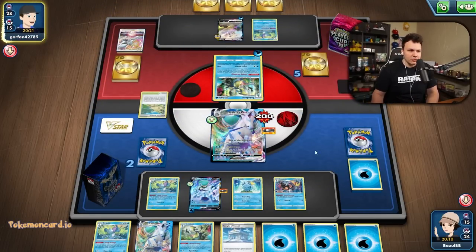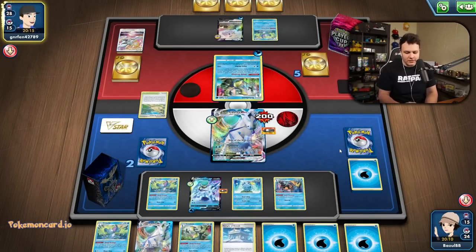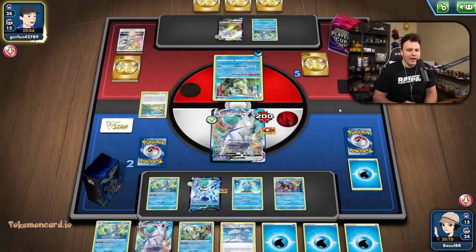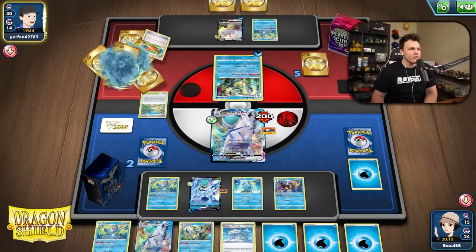Two Cross Switchers would be good here — or even just Boss's Orders would work as well. But if I wasn't able to get this energy in play ahead of time, I'd have to rely on Cross Switchers. That's why I kind of like the idea of Cross Switchers more — but I don't want to cut any of my cards. All my cards are consistency cards; they're all good.